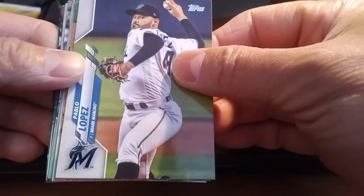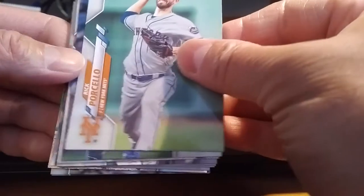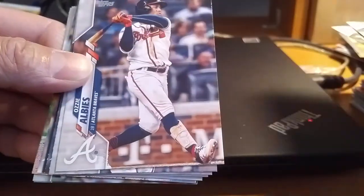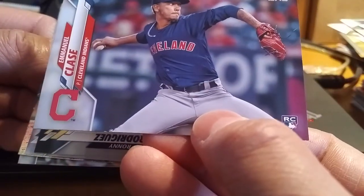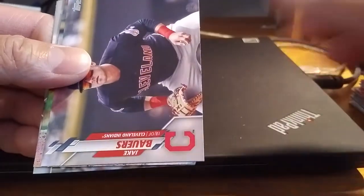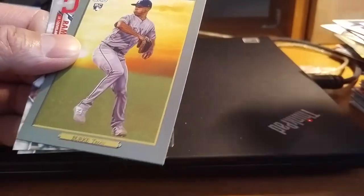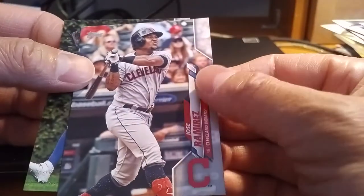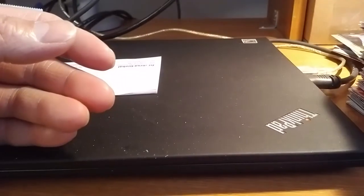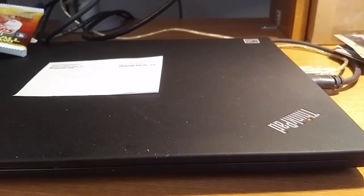Pablo Lopez, Dennis Santana, Daniel Norris, Rick Porcello, Brandon Nemo, Ozzie Albies, Austin Slater, a rookie card of Emanuel Clase, Lonnie Rodriguez, Jake Bowers, a silver parallel of Tanner Roark, a rookie card of Rock Burke Turkey Red, Jose Ramirez, and Jason Heyward to finish off the second blaster. Still no Lou Brock. Moving on to the other two blasters that are still left.